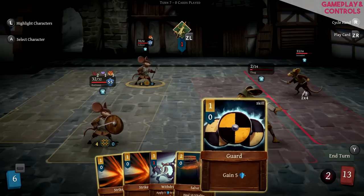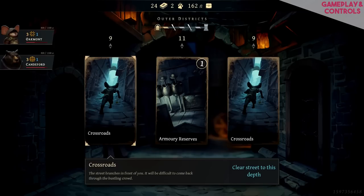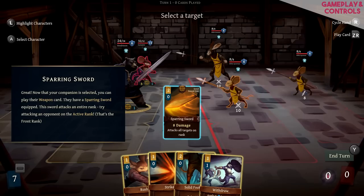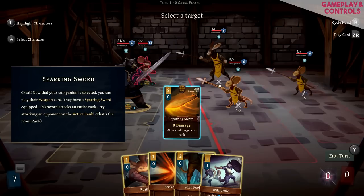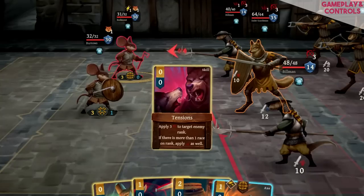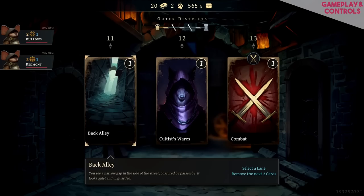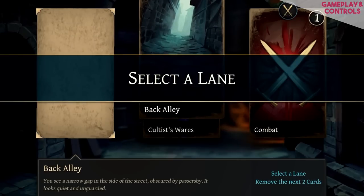Depending on how lucky you are, however, the game isn't that forgiving — oftentimes there isn't a way to avoid combat. As alluded to at the beginning of the review, there's certainly more than a little RNG — that's random number generation — which can make some runs almost dead on arrival. Sometimes the lane will have multiple rounds before a card disappears, meaning you may find yourself entering regular combat just to avoid elite combat. As confusing as that might sound, essentially sometimes you're just going to have to fight.